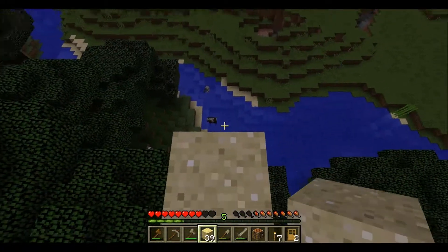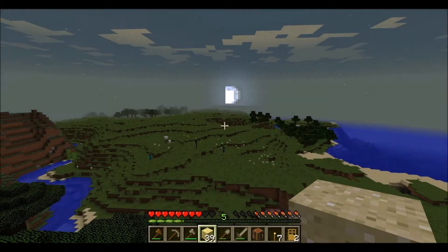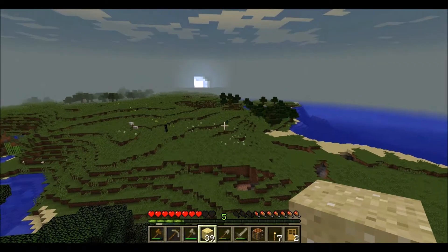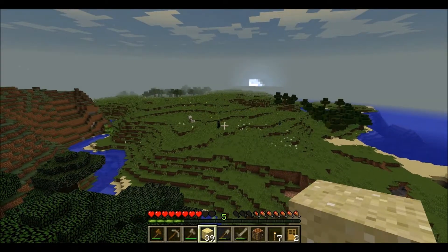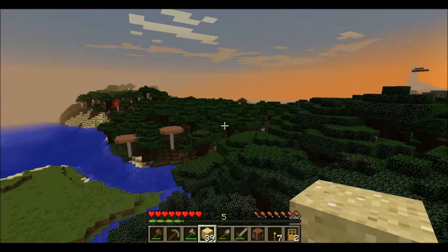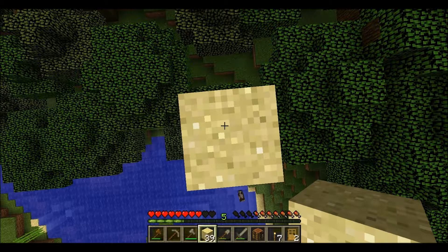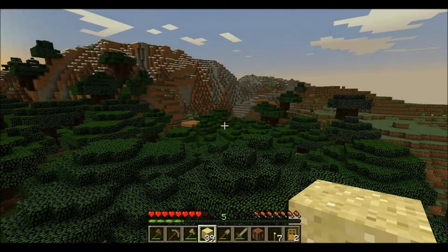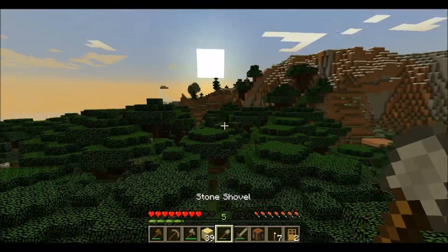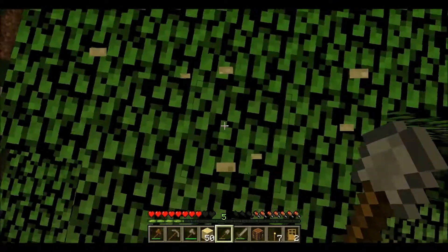I'm up in a tree waiting for the moon to go down — there she goes. You can almost see a little face in that moon. Below me there's an enderman — the black guy down there — and a bunch of zombies, and they're disappearing because the sun is coming up. I actually had to use some sand blocks to elevate myself a little higher so zombies and skeletons couldn't detect me. The sun's coming up — I'm going to head back down and finish chopping that tree.